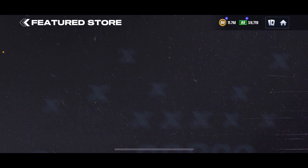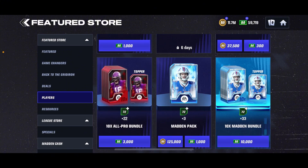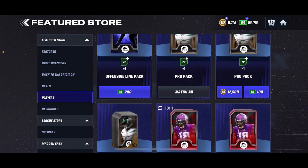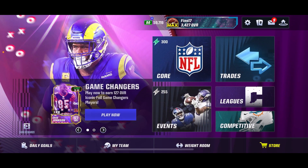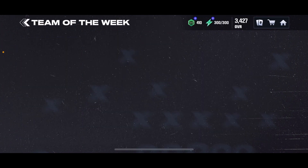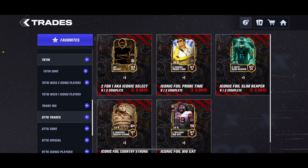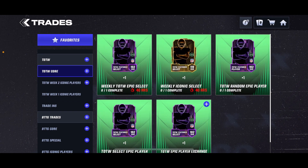The next thing is something I've said not to do, and that's spend coins and cash on packs. But obviously these packs will get better with the new updates, so if you want to risk it, go ahead. I'm not going to spend too much time on packs since those are pretty self-explanatory. The next thing is Team of the Week, which is something new. You can get Team of the Week iconics right here — they're pretty easy to get in trades. All you have to do is either exchange your old players or just keep playing events, stacking up on tokens, and then being able to get yourself these iconic players.